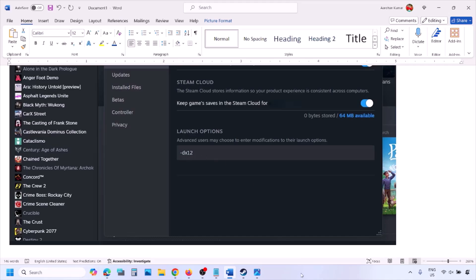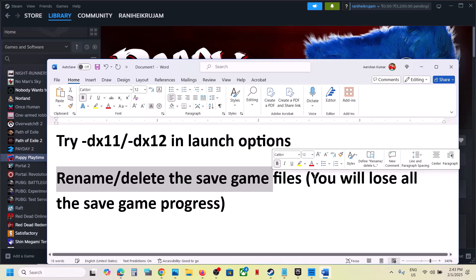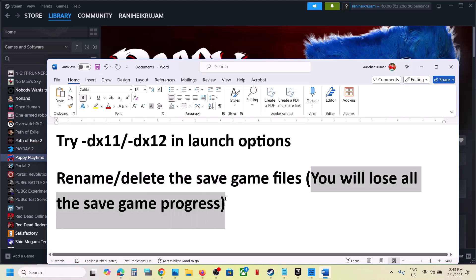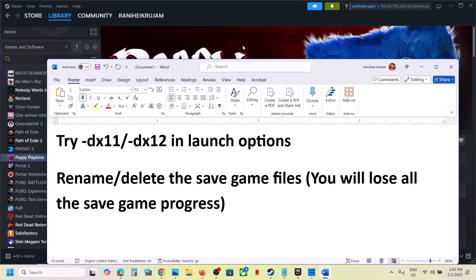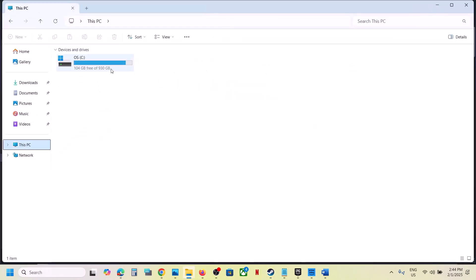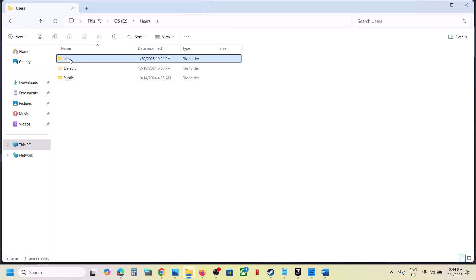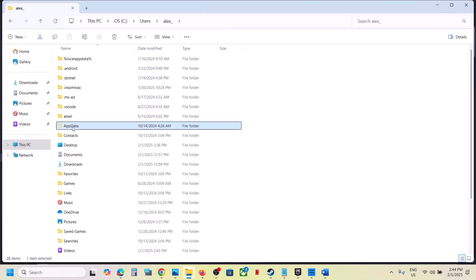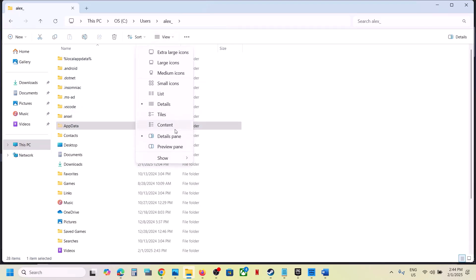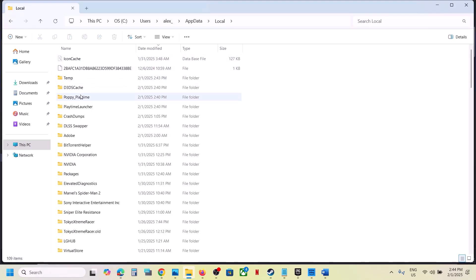The next step is to rename or delete the save game files. When you do so you will lose all game progress and have to start from scratch. If you agree, open File Explorer, go to This PC, open the C drive, open the Users folder, open your username folder, then open the AppData folder. If you don't see AppData, click on View, select Show, and put a check on Hidden Items.